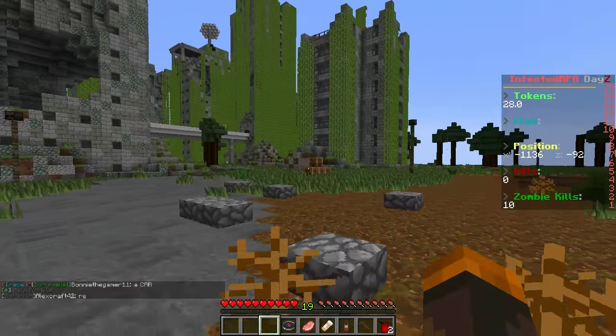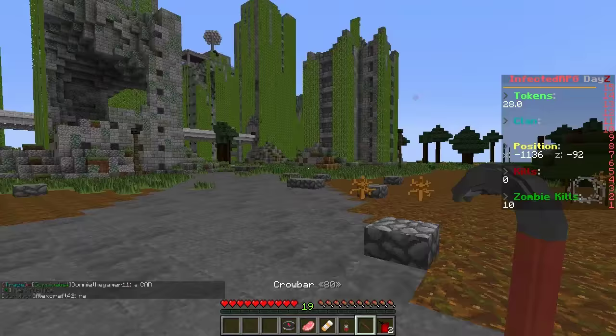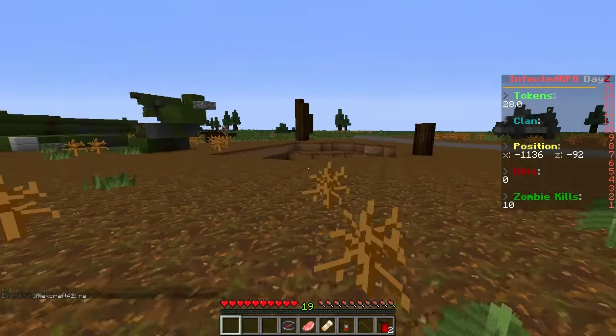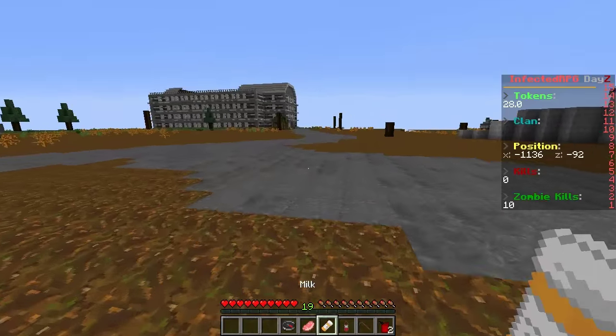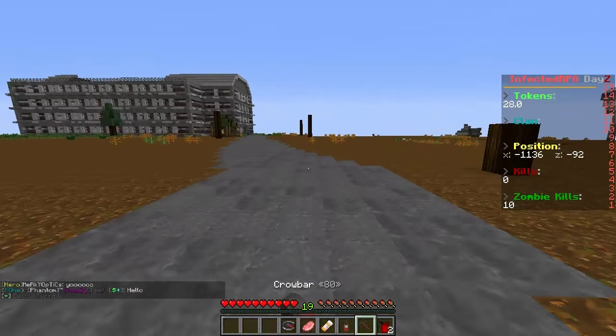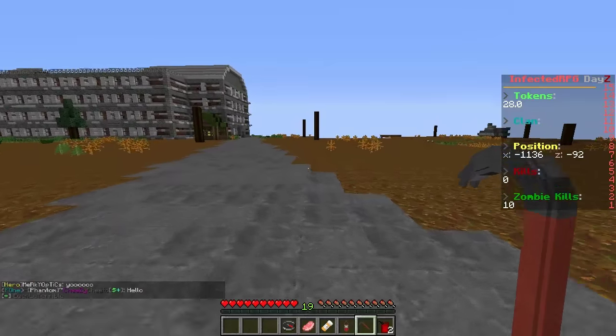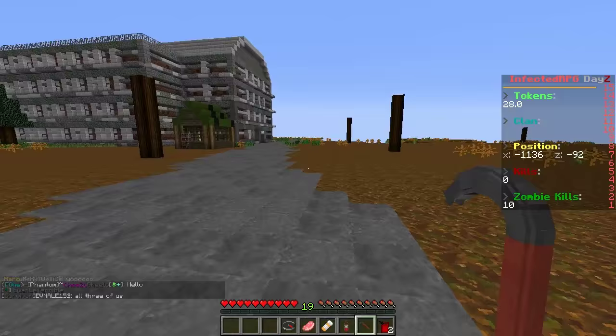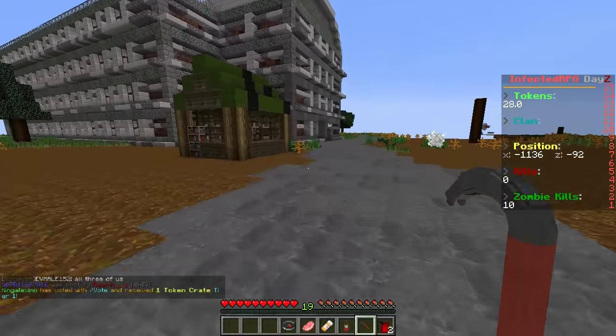So the cities are more dangerous than anything, which kind of makes sense. Whoa — a car just blew up, guys! I already like this. We do have some gasoline, so if we find a car maybe we can start it up and drive around. One thing I noticed checking out the server is there's a really cool texture pack, and I believe there are no mods — it's a normal server with a custom texture pack.